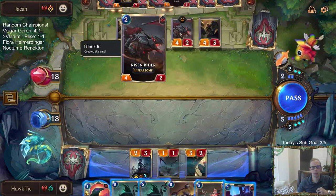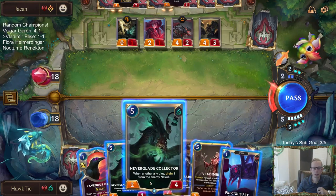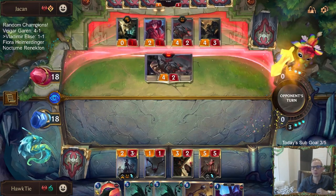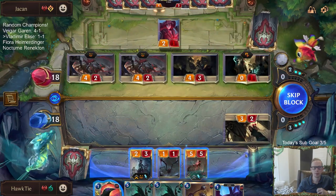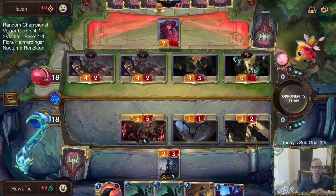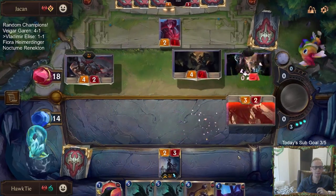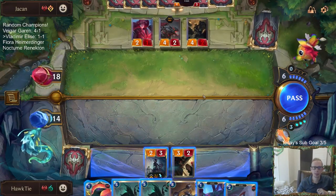I didn't play the Flock, and obviously I could have flocked the Risen Rider but I didn't because I think they're going to be playing the Revenant challenging Elise. That'd be damaged — I'm gonna need to kill that Revenant. Vladimir dies. Just an easy read for how they've been playing. They played the last two rounds against what I have very well.